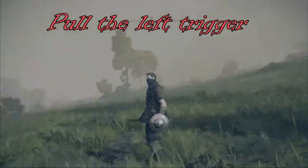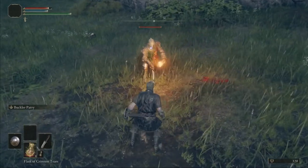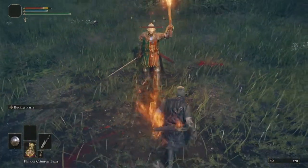Pull the left trigger. Congratulations, you just parried. When I go for a parry, I am watching the enemy's hand. When it looks like their hand is going to be making contact with my body, that's when I pull the trigger.